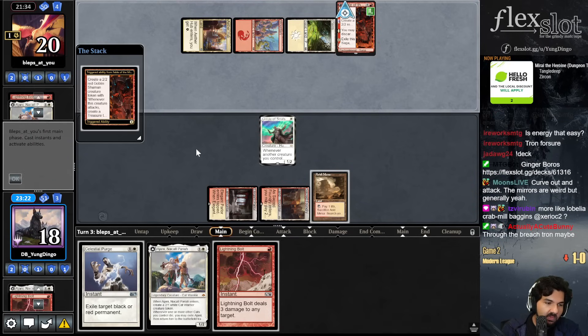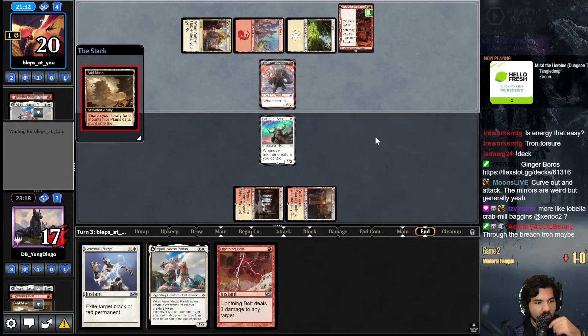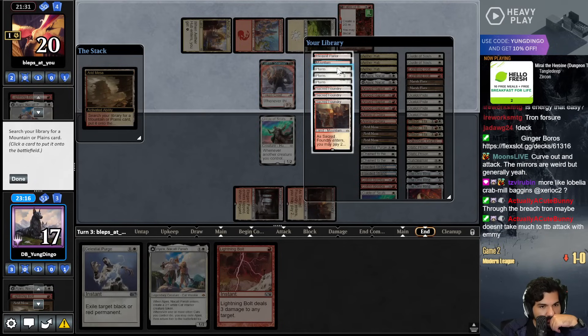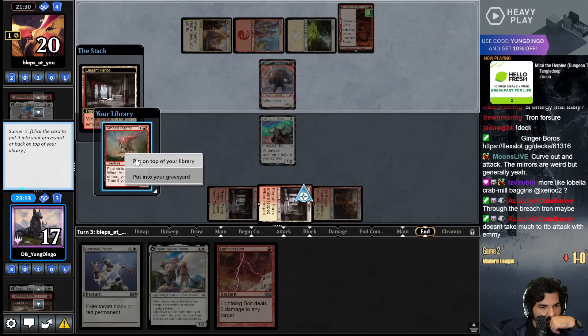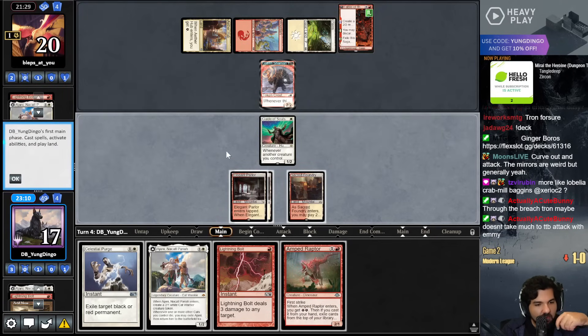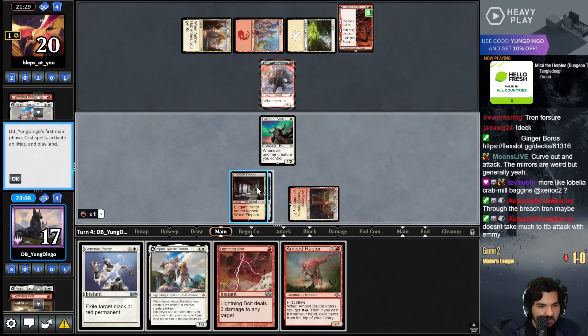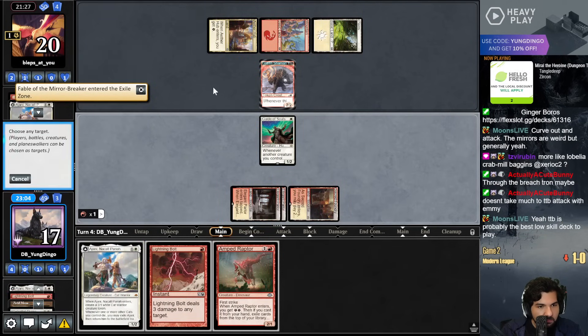Fable. Fable's pretty good. All right, we'll leave Amped Raptor on top. And in Amped Raptor we trust. However, I think I'm just going to Celestial Purge and Bolt. I'll save the Amped Raptor for later.